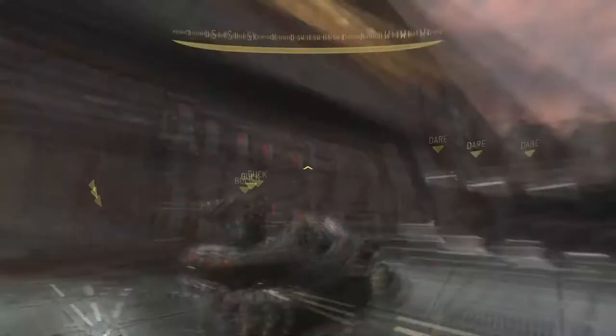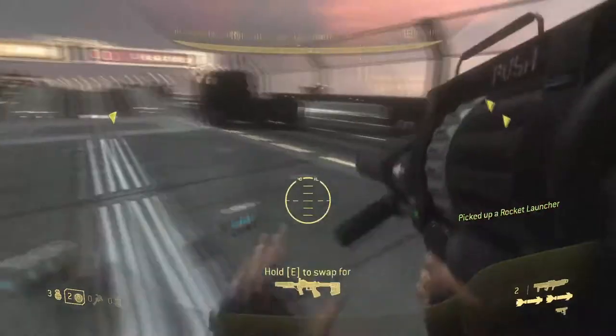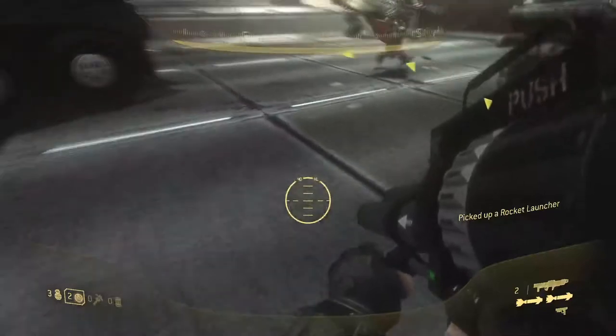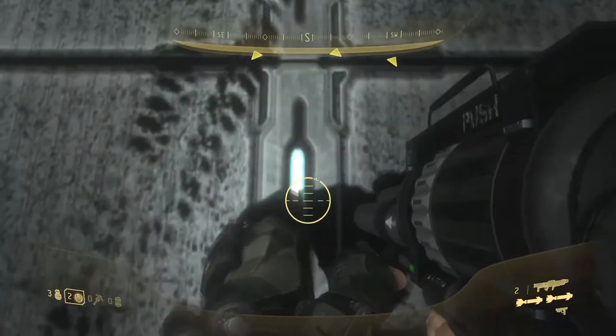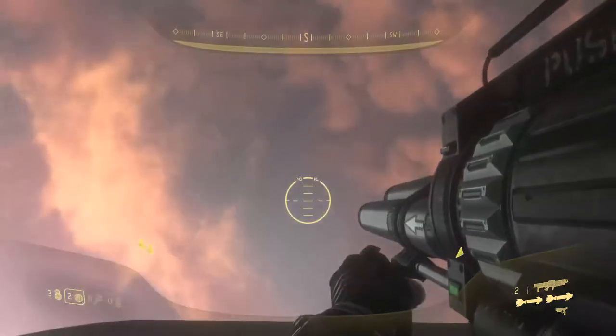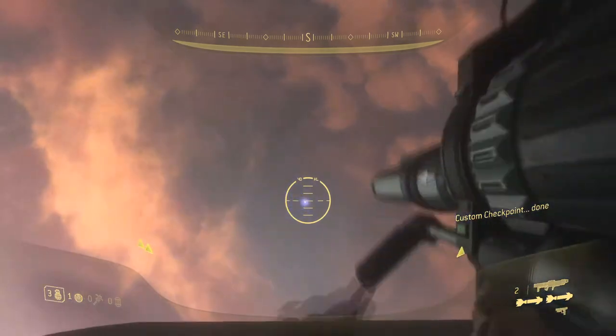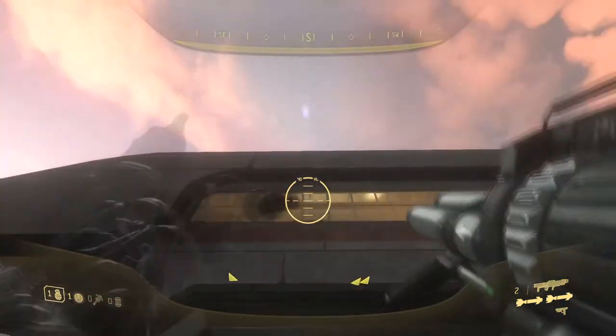This is pretty much the position — then you'll get out, grab these rockets, plasma is selected. Now you want to line up right about here. This is probably more precise than anything. You're going to look straight up, and you're going to jump, plasma, frag, frag.